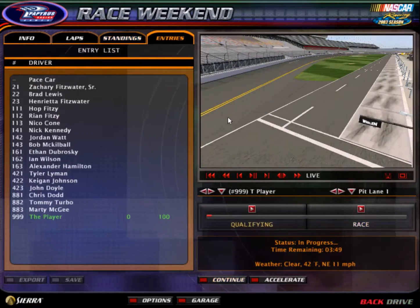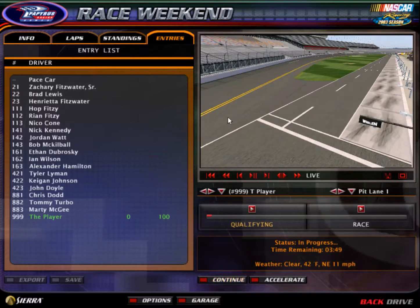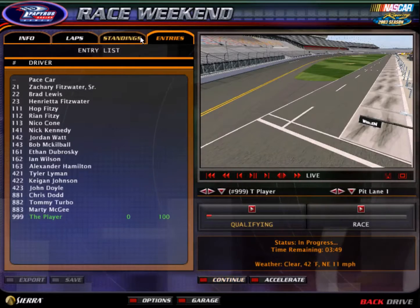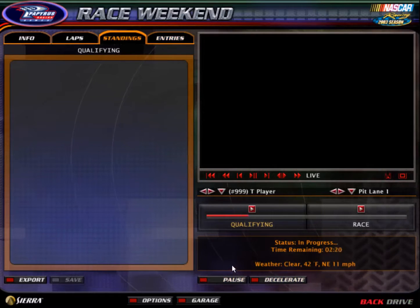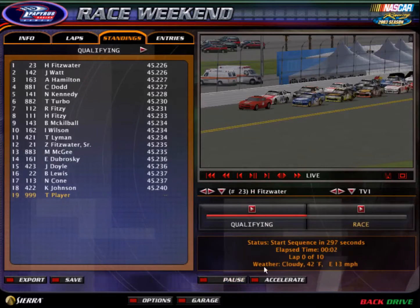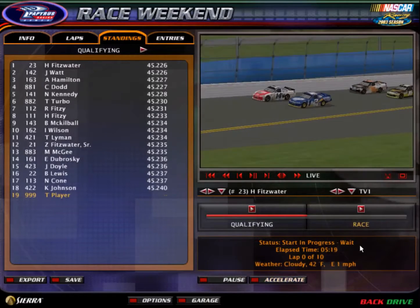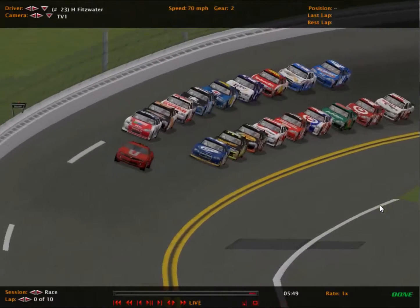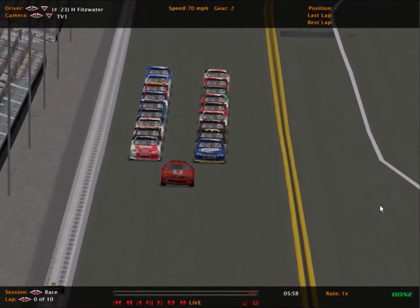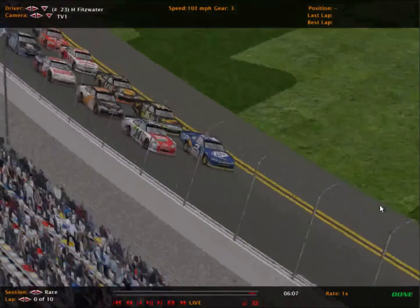Welcome everybody to the main event at Daytona — Division 1, the elite race. Show us why you're the elite, guys. This is Daytona, race number 1. Here are your drivers in Division 1. On the pole will be Henrietta Fitzwater in the number 2, leading us to the green flag. Watt in 2nd, Hamilton 3rd, Dodd 4th, Kennedy 5th, Tommy Turbo starting 6th. Coming off turn 4 for the green flag with Henrietta Fitzwater in her Miller Lite number 2. Green flag is out for race 1 at Daytona, Division 1 the elite.